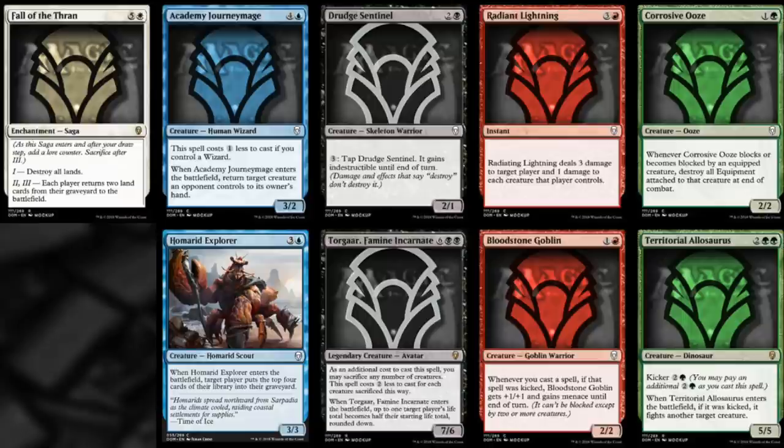The mythics are nice — I love that Mythic Angel, I think it's going to be a beautiful card and in high demand. Planeswalkers are nice too. But it's got to be the rares and the uncommons, and they look strong to me.